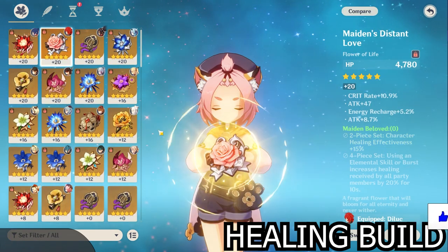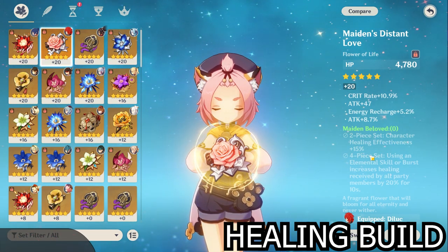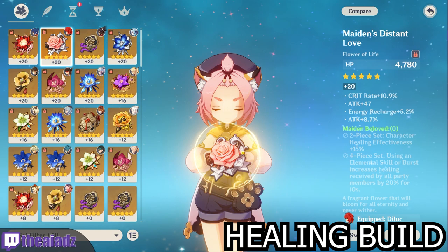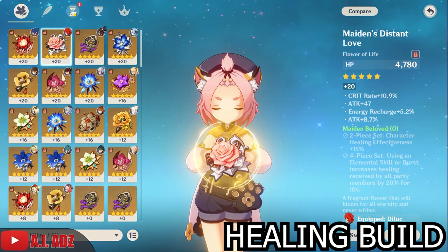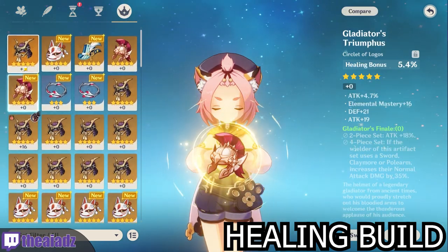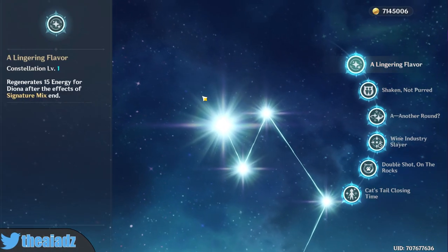For the healing build, run a four-piece Maiden's Beloved. The two-piece increases effective healing by 15%, and whenever you use your elemental skill or burst it increases healing for all party members by 20%. For stats, same as the neutral build: HP sands, HP goblet, and healing bonus circlet.